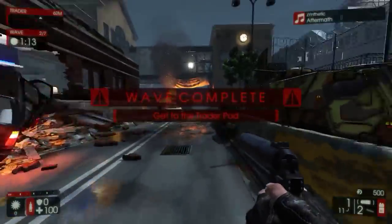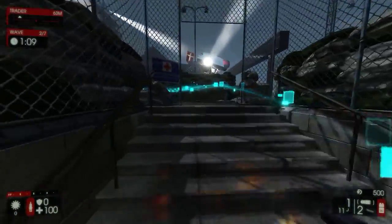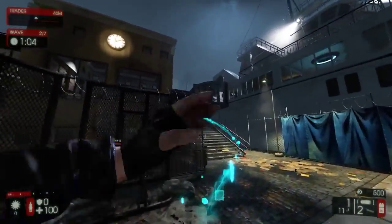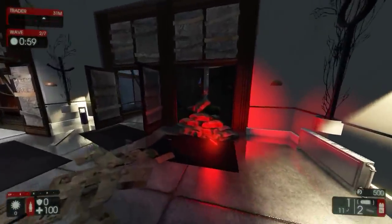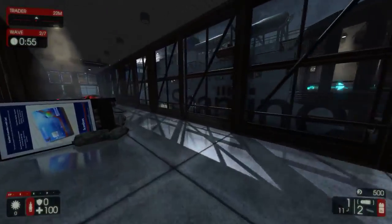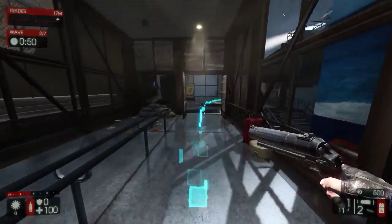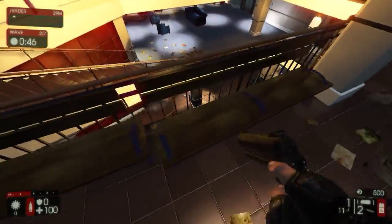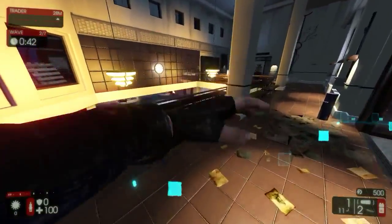So we are here on Evacuation Point, and I must say I prefer this map a lot more than the Catacombs — it's just a much cooler map. You've got a boat that you can go through in the middle of the map. It's quite a big, expansive map, with bridges and walkways to get across places. There's like a mall here that has many, many layers and floors, which I think is pretty cool.